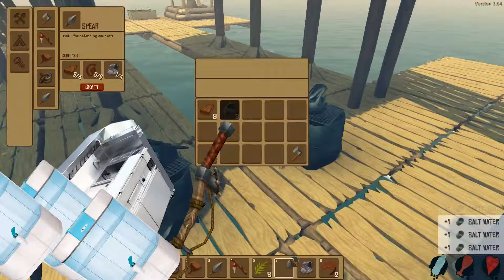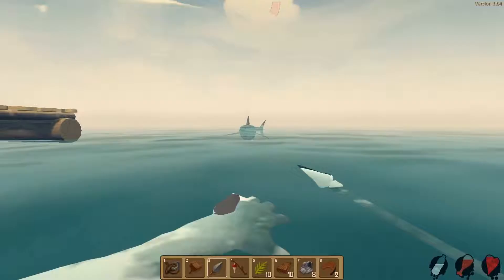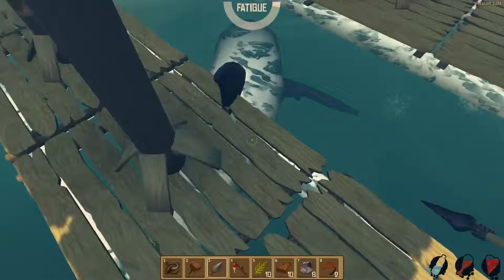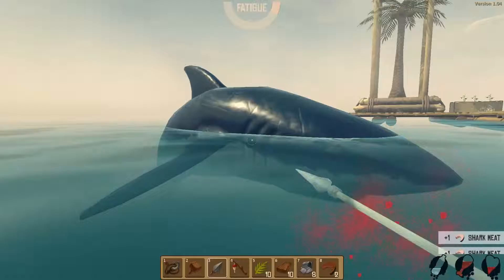Third tip: you need to quickly build the water purifier, cooking station, and a fishing rod for obvious reasons. But if you can, build at least three water purifiers minimum. They will fill up your water just about, and don't forget to build cans as well.